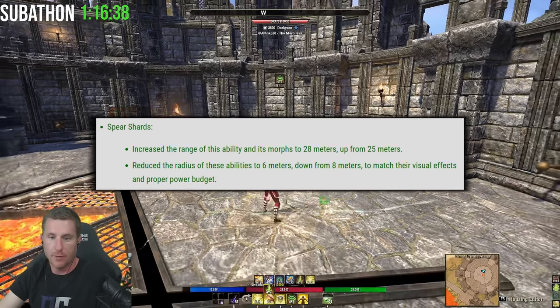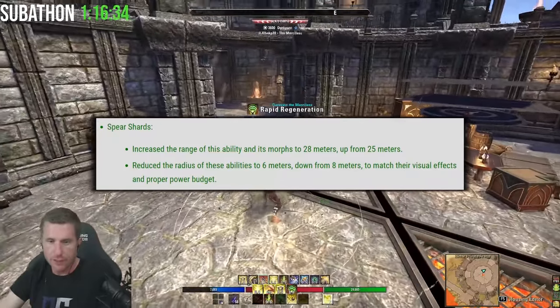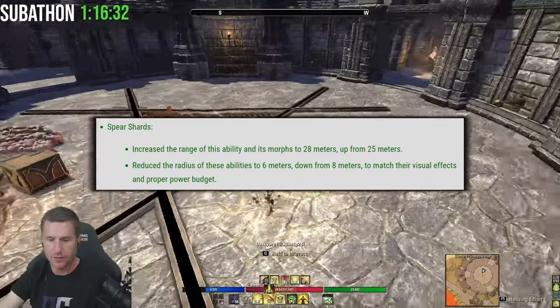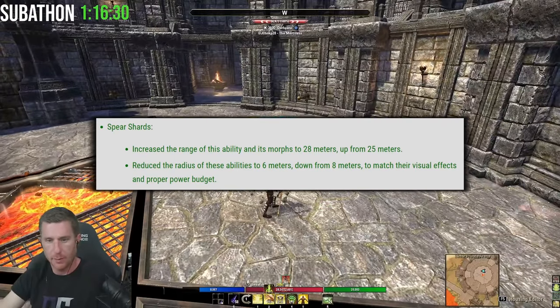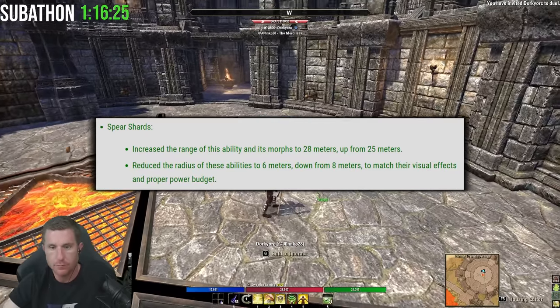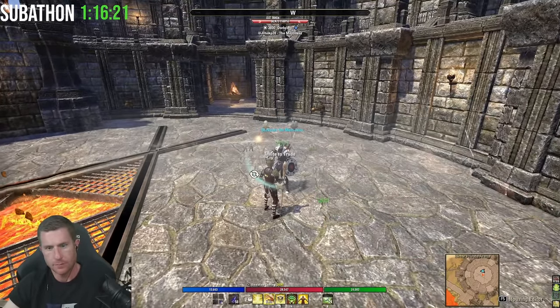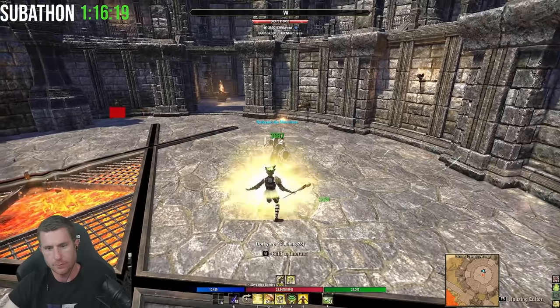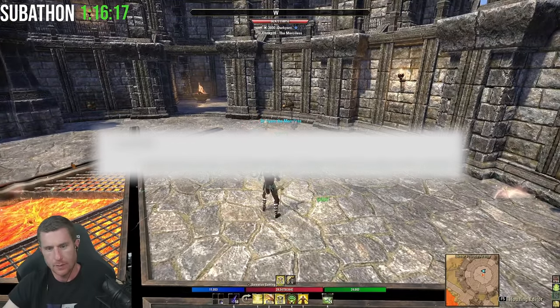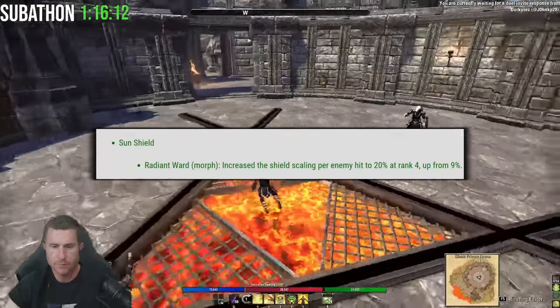Spear Shard: increased range up to 28 meters but the radius is reduced down to 6 meters from 8. So it'll be a 2-meter radius reduction. If you don't know, Blazing Spear on your back bar hits like an absolute hammer and was a massive 8-meter AoE — well it's gonna be 6 now, so a little bit less DPS, especially in PVE AoE when you're just spamming that ability.